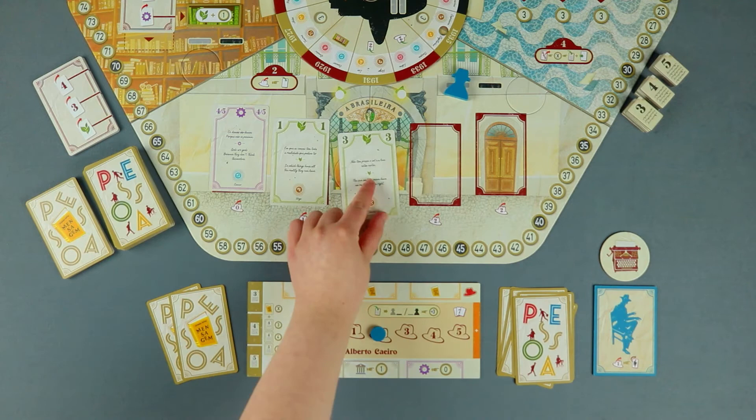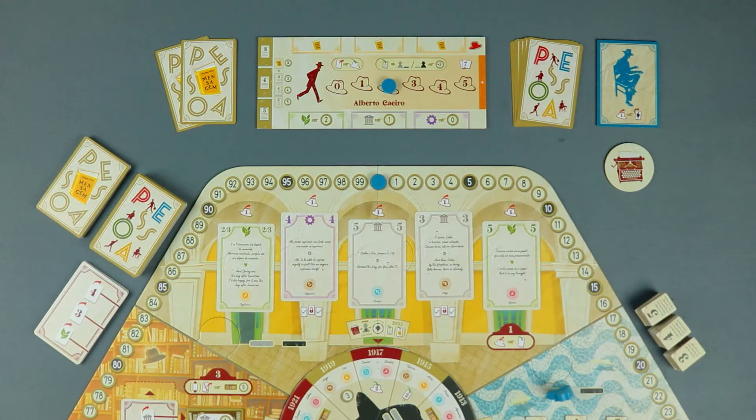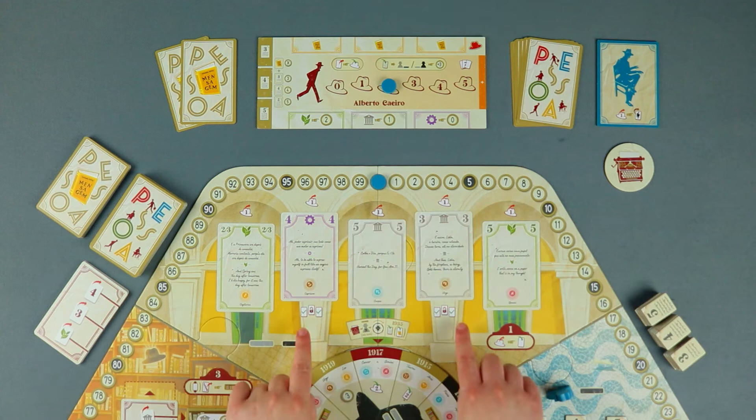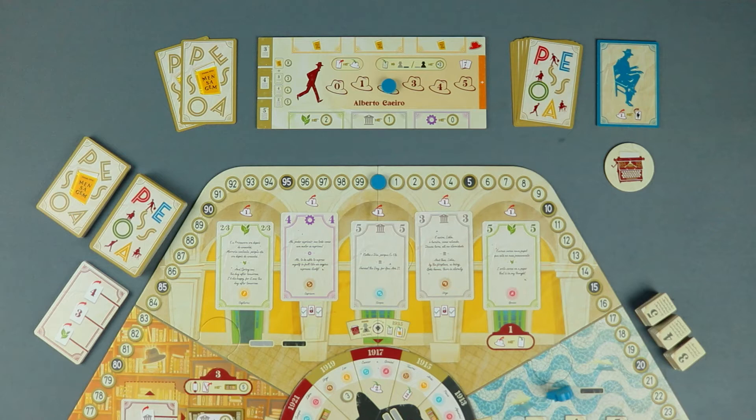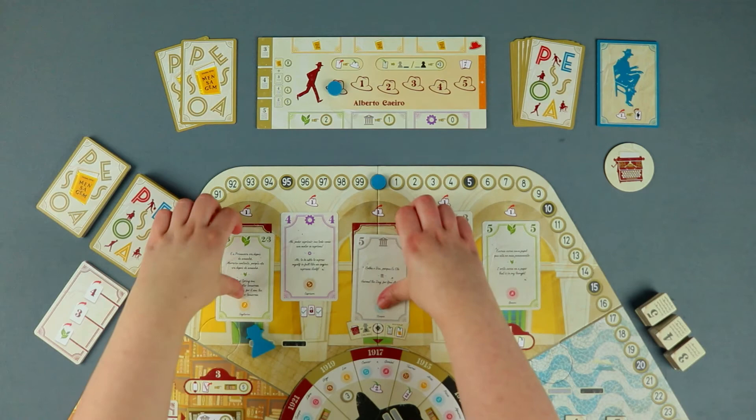In Martinho da Arcada, the players can also collect inspiration cards, but in a slightly different way — all the cards have a fixed cost of one energy, but there are two locked cards represented by this icon below. To collect those cards, the player needs to take first the two cards on both sides of the locked one. You should note that the players start with a hand limit of 7 cards, which can be increased later. For example, after moving my heteronym's meeple to Martinho da Arcada, I decide to take those two cards, exhausting one energy for each taken card.